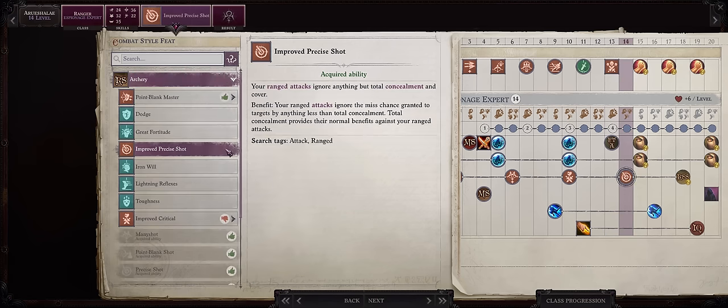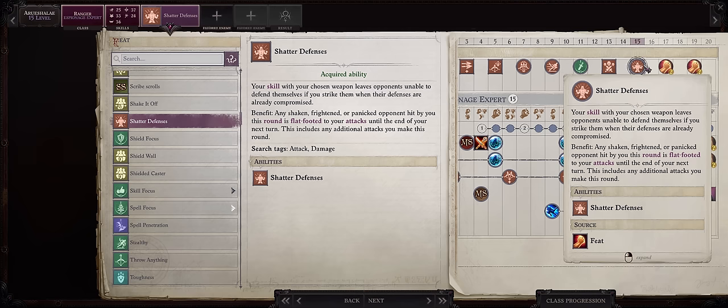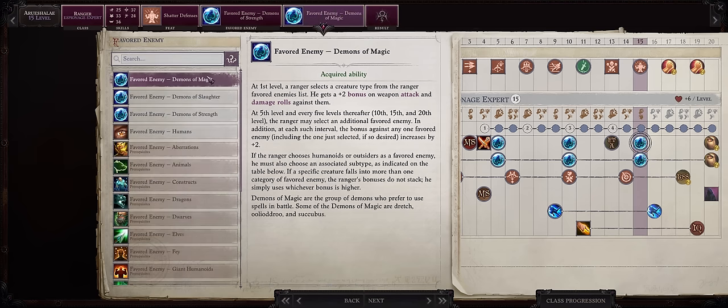For level 14, Archery — and then Improved Precise Shot, which can help a lot for enemies that have concealment sources not bypassed by True Seeing. For level 15, Shattered Defenses at last. Yes, this will work for Ranger attacks too — remember to combine it with the Frightful Aspect spell. And then our first stack of Demons of Strength, plus continued progression into Demons of Magic.